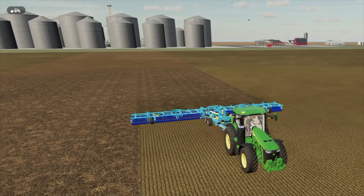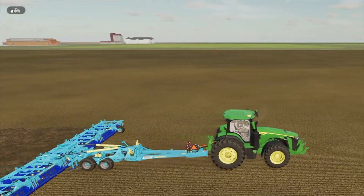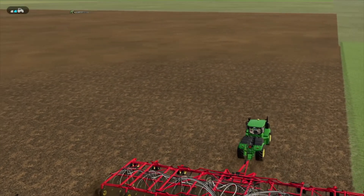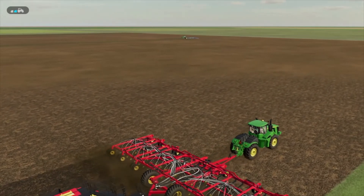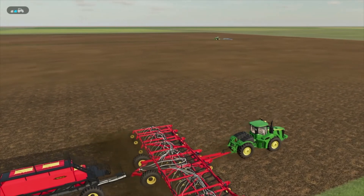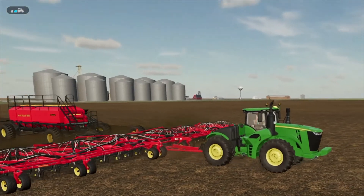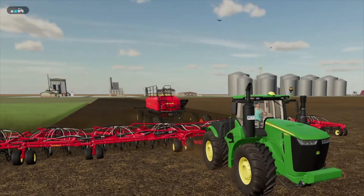Alright, we're going to let these guys get this field cultivated and then we'll get our seeders in here and get it planted. So I'll see you when we get a little farther along. Alright, our cultivators are far enough ahead that I went on ahead and started this planter. I think they've got maybe a couple of rounds left. We'll get this planter started and see if we can get some seed in the ground. I am very happy to see how this is working.